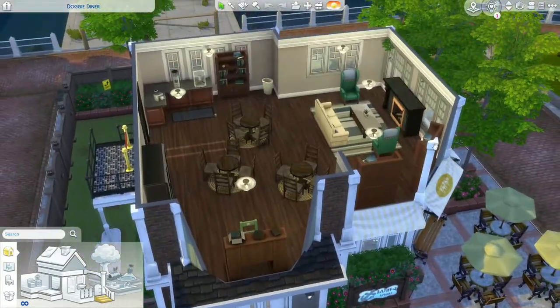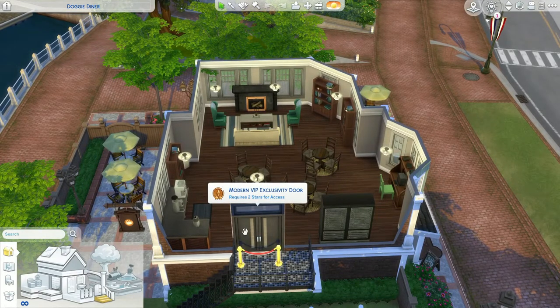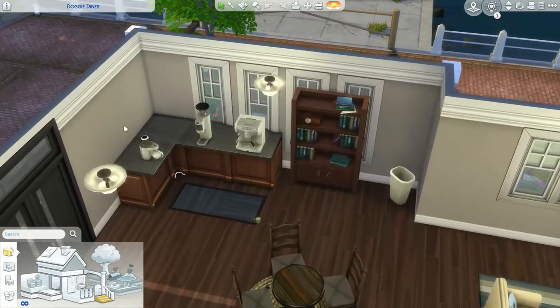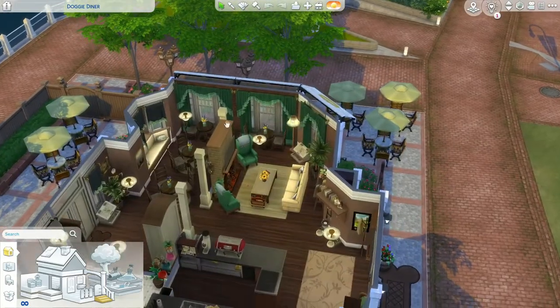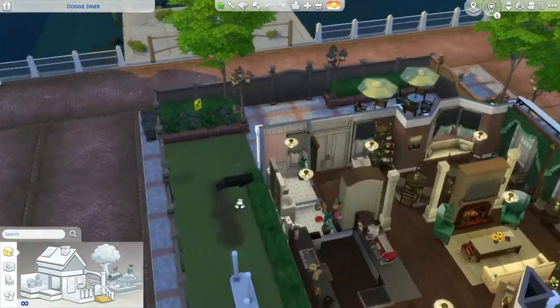Upstairs I added a celebrity door because I used to have a celebrity sim and paparazzi got really annoying — I set it to two-star access so my sim could relax in peace. If you download this it will just be a regular door, I promise. There are vending machines up here and a little seating area for more privacy. Outside there's tons of outdoor seating, and there's a little sign saying dogs are allowed.